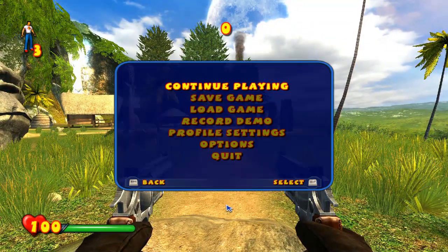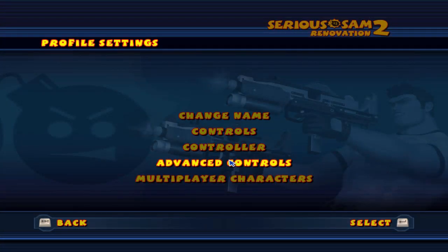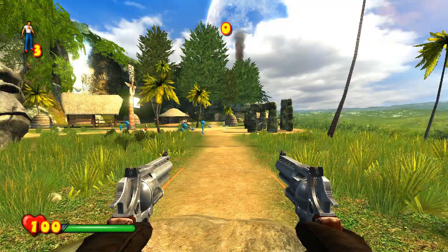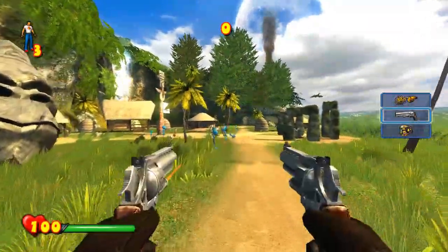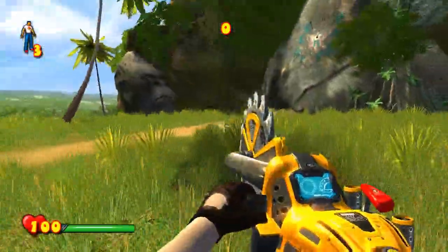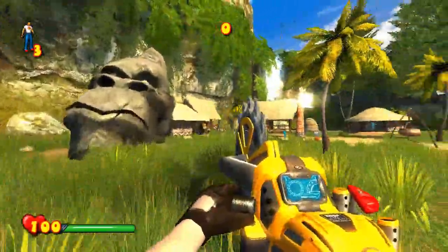First thing I will do is head to the profile settings, then I will head to the advanced controls and the weapons list. I'll set it to vertical because it looks much better — as you can see, it doesn't take half of the screen. So, what you will be having in this game...